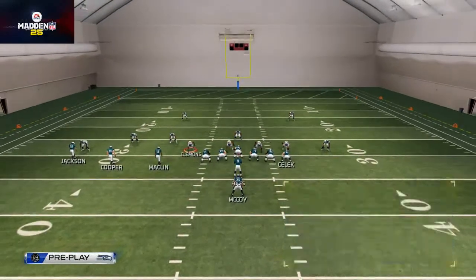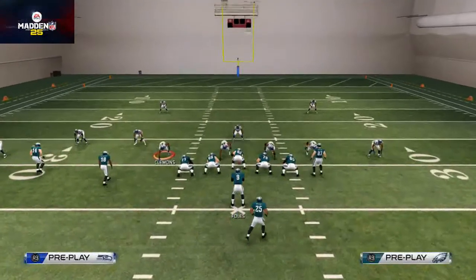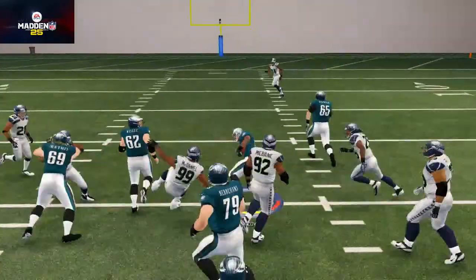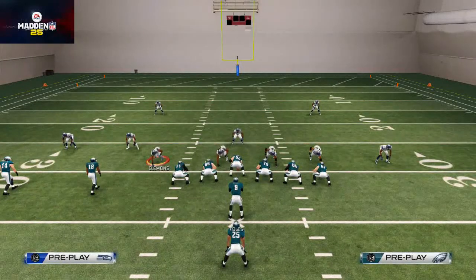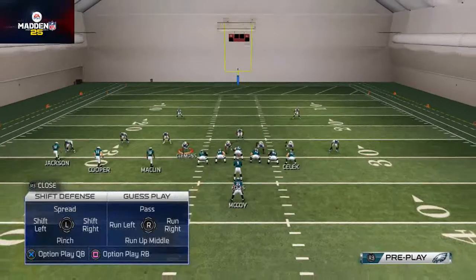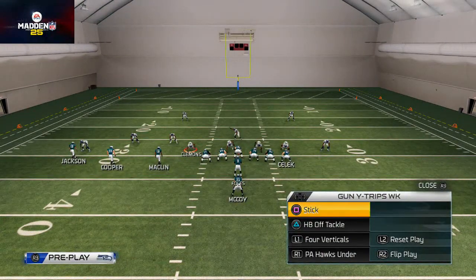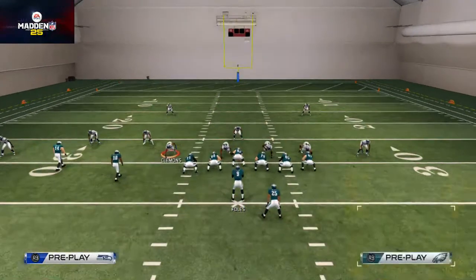The cool part is that when you audible from pistol trips to shotgun trio offset the audible is seamless. So if they're trying to contain the edges and we just want to get them quick inside, we can quickly audible over there and give the ball off to LeSean McCoy. What a lot of teams will start doing is as soon as they see you audible to that trio, they're going to run-commit to the middle because they know they can't stop that run in this alignment.